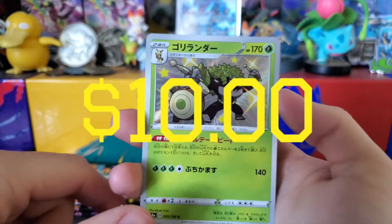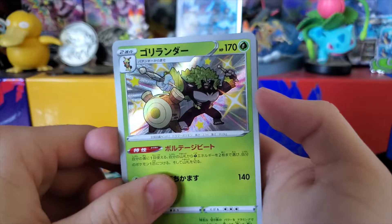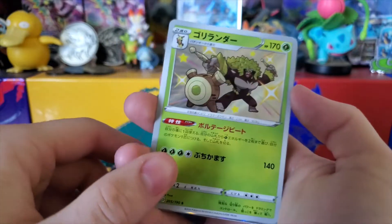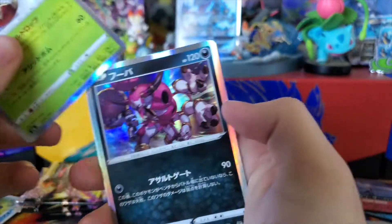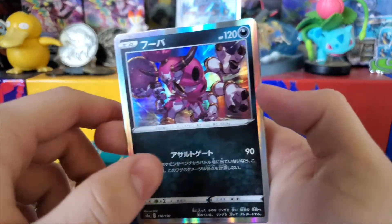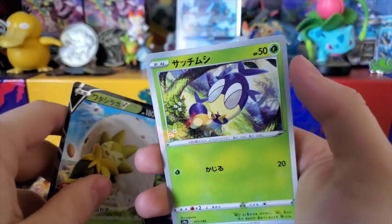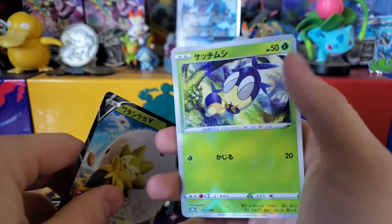Shiny Rillaboom — I mean, someone can have this if they want it, I don't really want it. A holo Flapple — oh yeah, that was a shiny slot. A holo Hoopa, an Eldegoss V, and then a Weedle oil stain.